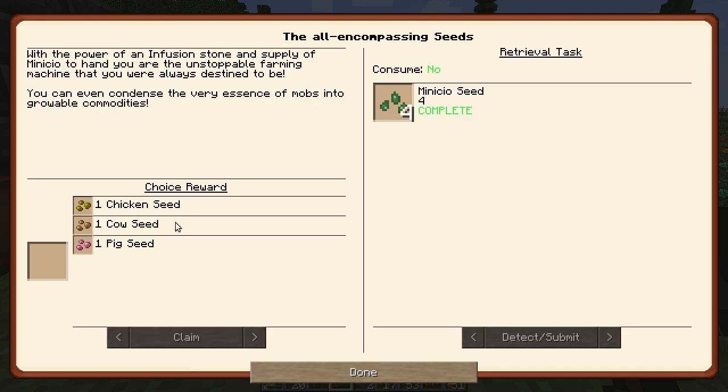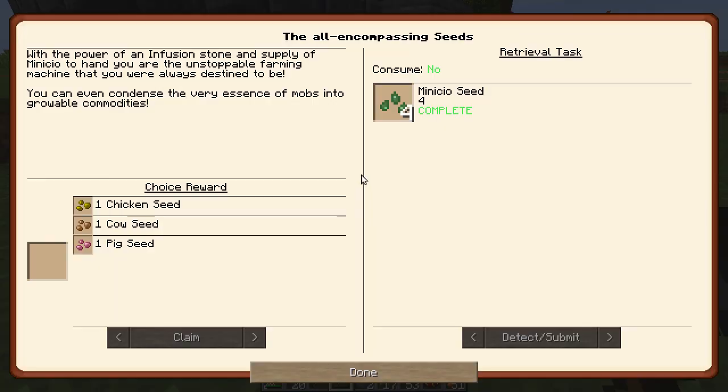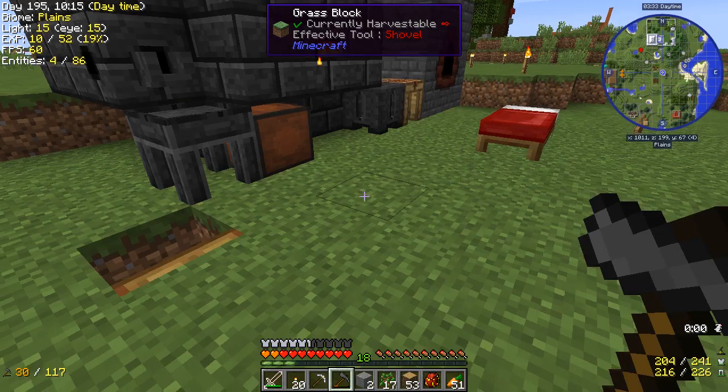Over here — we made four Manicio Seeds and we get a choice of a Chicken, a Cow, or a Pig. Chickens give you feathers, pigs give you pork, and cows give you beef and leather. So, feather or leather? I think I'd rather have the leather. Let's claim that, and that should do it for all of our rewards.